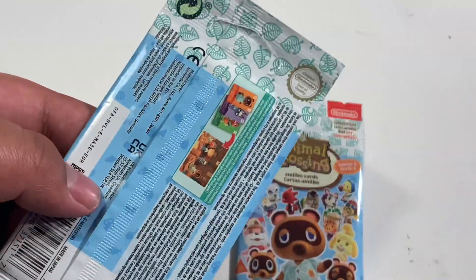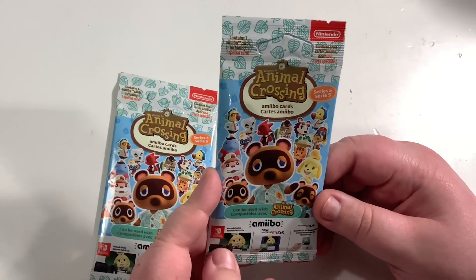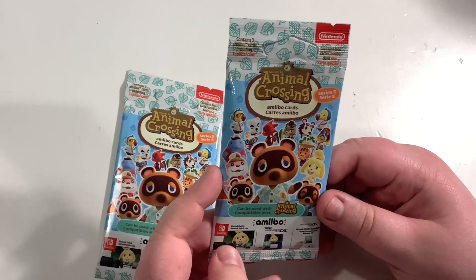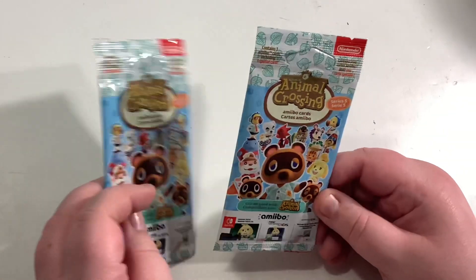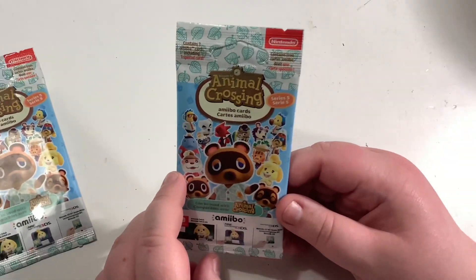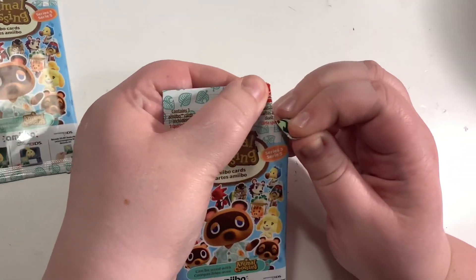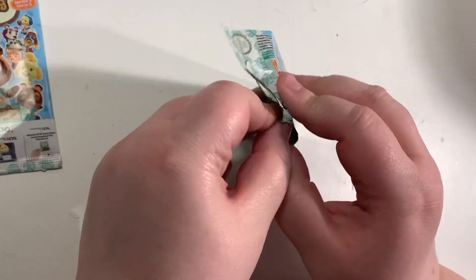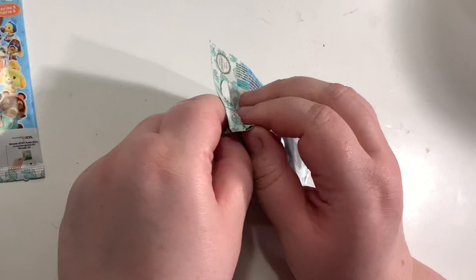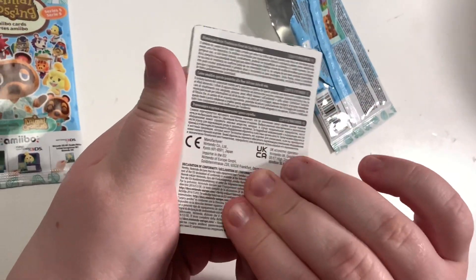We hope it doesn't detract from the video. These are the packs — you can already see some of the amazing NPCs on the front, all the ones from the new DLC that we're already in love with. We're going to open these two packs and see who we get. There are cliché chases like Raymond and Judy, but we'll see. I'm excited and obviously want some KK Slider. The packaging is a bit of a surprise with black cards and an instruction sheet.